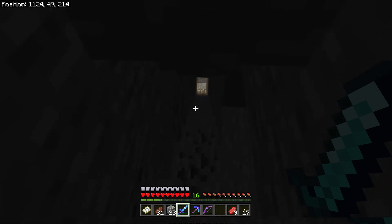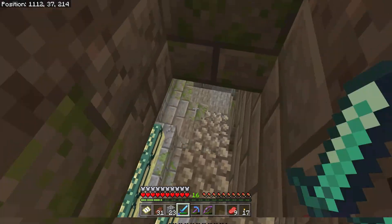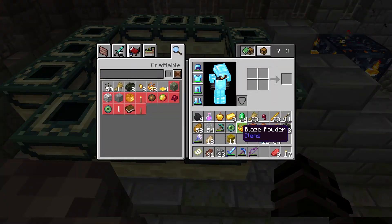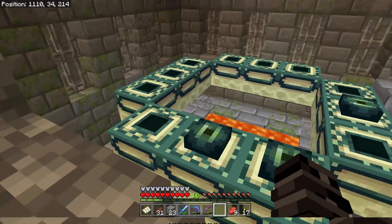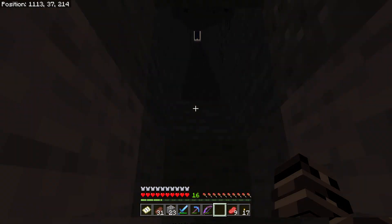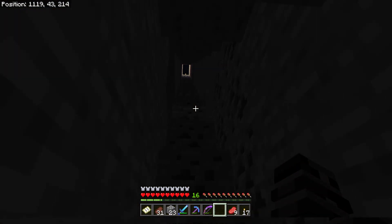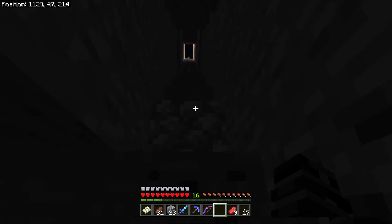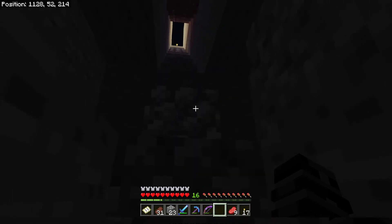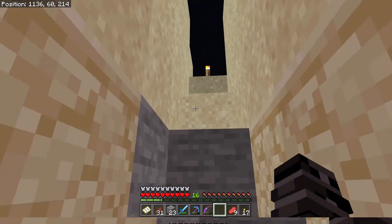This leads straight down to the stronghold by the way. It's already got 2 eyes of ender in it — now it's got 3. We need 9 ender pearls total, and we need 5 emeralds per ender pearl, so we need to get 45 emeralds. Currently we have a little less than double what we need.